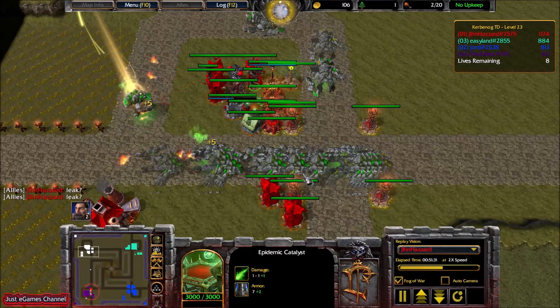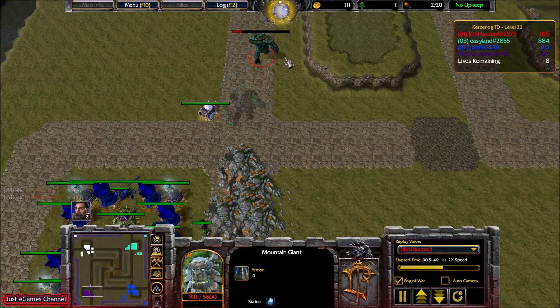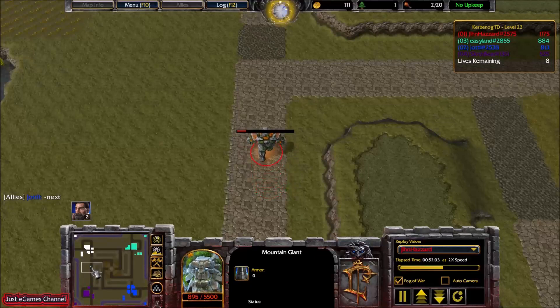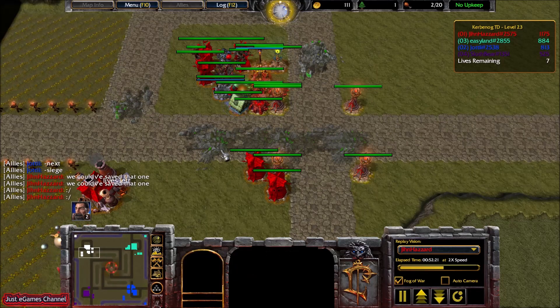I ask if this is a leak — he doesn't say anything. If I knew that this guy would leak, we could stop him. He could have built some poison and ice combinations to stop him in place, and we could save this line. But we let this guy pass, and I was kind of disappointed. The Purple guy misplayed a little bit by not communicating with us.